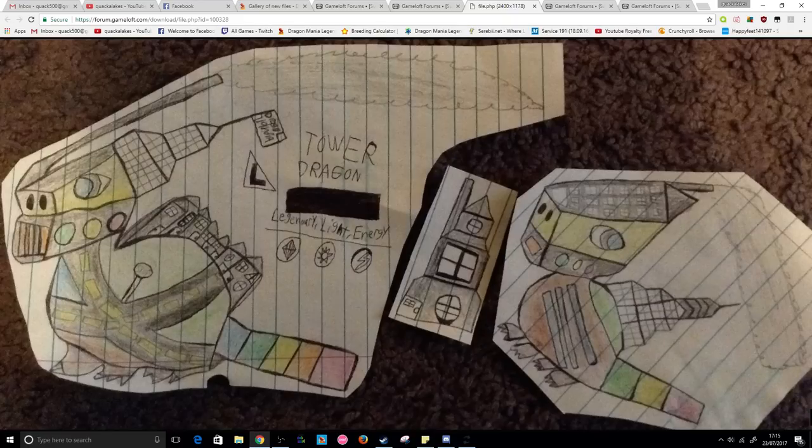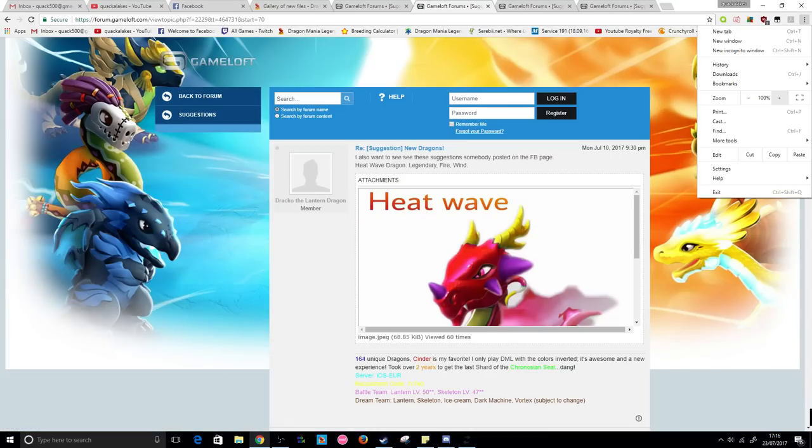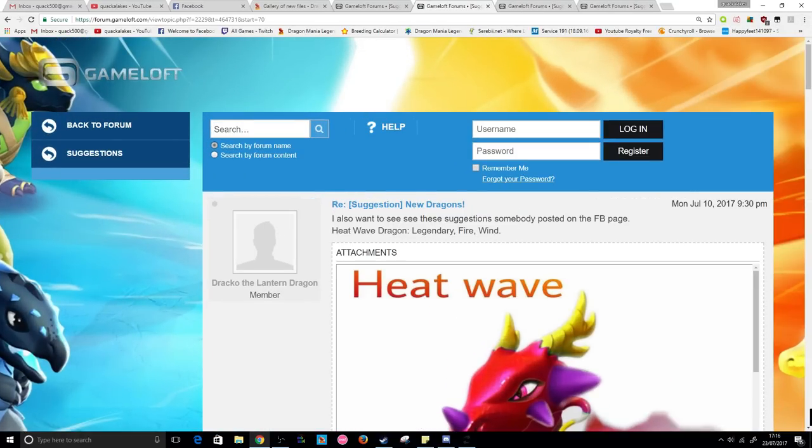Then we have the tower dragon by Draco, also called the lantern dragon. It just looks like a gigantic skyscraper. I love these outlandish ideas and mechanical dragons because they look so different to anything else — a massive fuse, a nozzle with all the smoke pouring out. Definitely an interesting egg too, just like a big house.